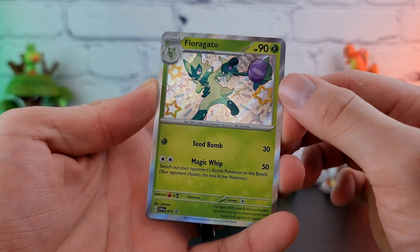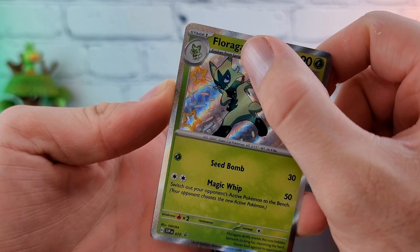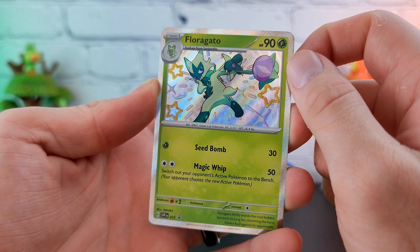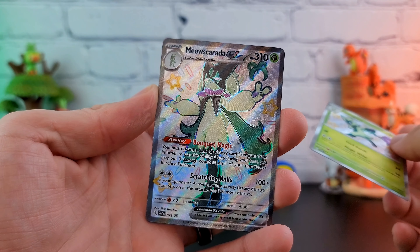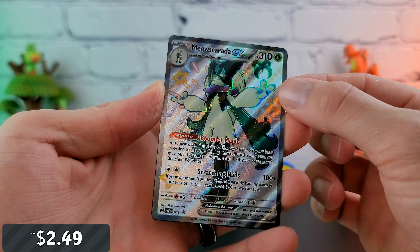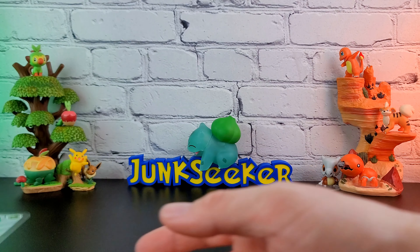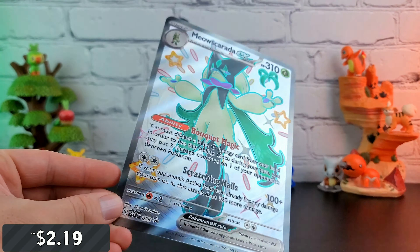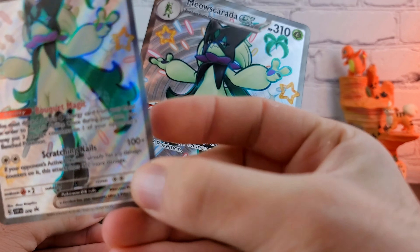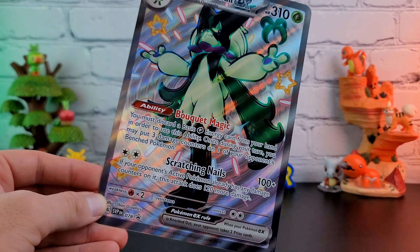Then we have its evolved form — Floragato? I think I've heard people say it like Floragato, but there is the other A, so I want to say it's Floragato. We have the shiny middle evolution with the yo-yo, which for some reason it basically just loses whenever it goes up to the Meowscarada EX as a full art promo card. Then we have the big boy version, in case you wanted to see some more detail once you get really close to the camera.